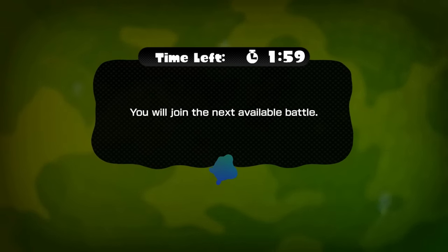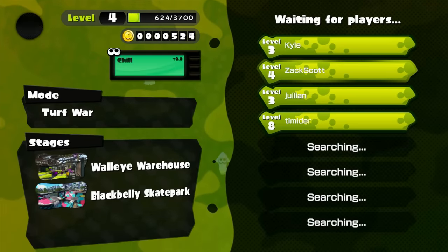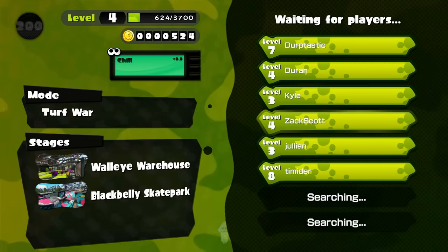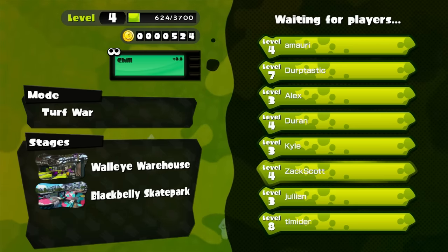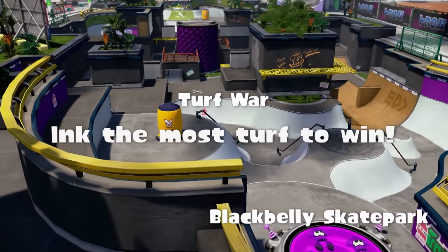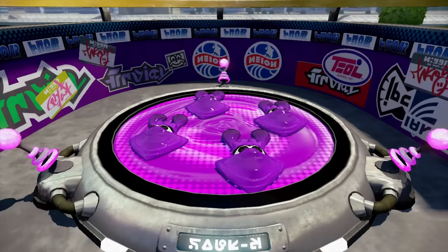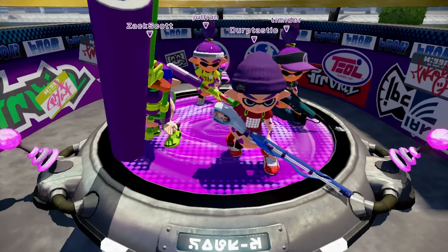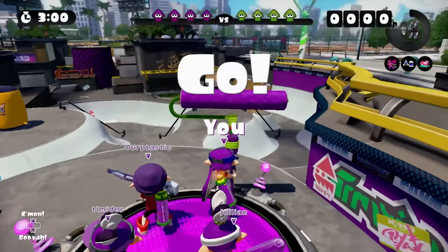I had to wait about two minutes to get here. I'm not the lowest level this time — we have some level threes, so that's good. The Walleye Warehouse and Blackbelly Skate Park are the stages to choose from. I'm on Team Purple and I get to try out my roller ability, so let's do it.